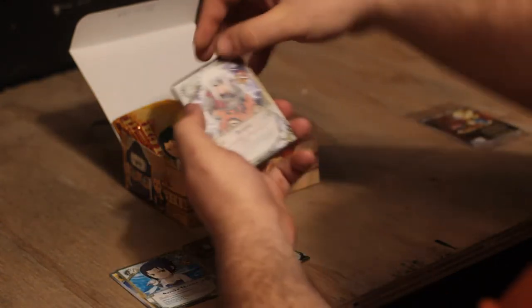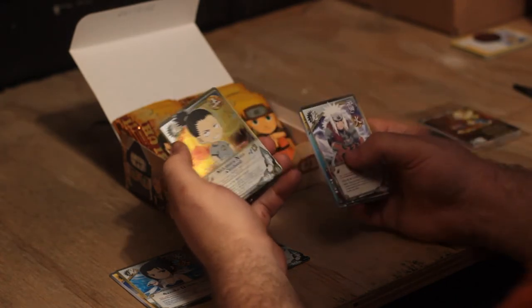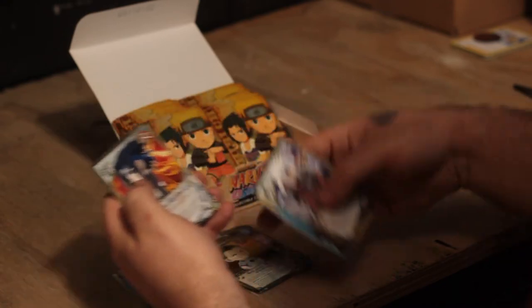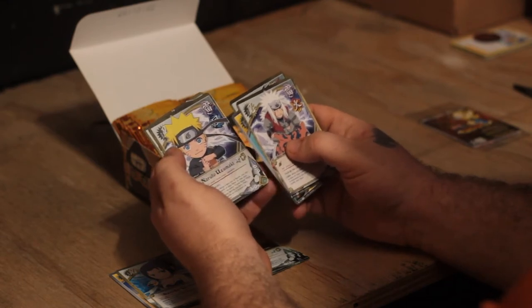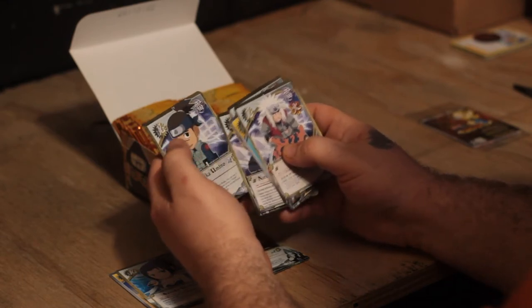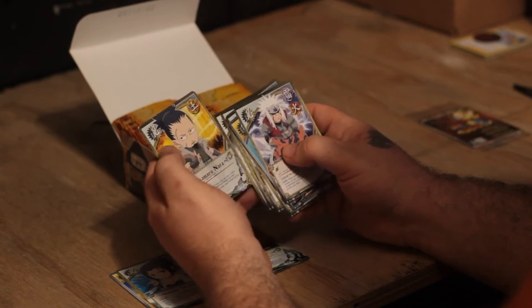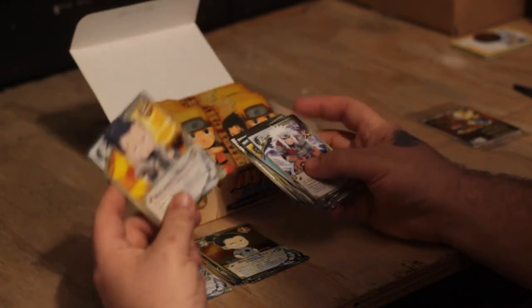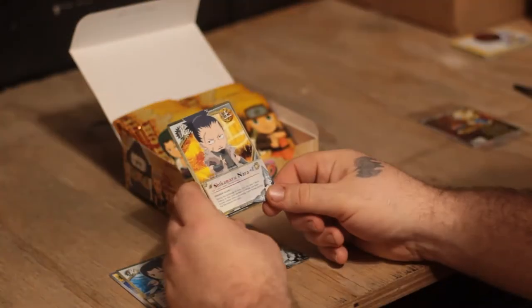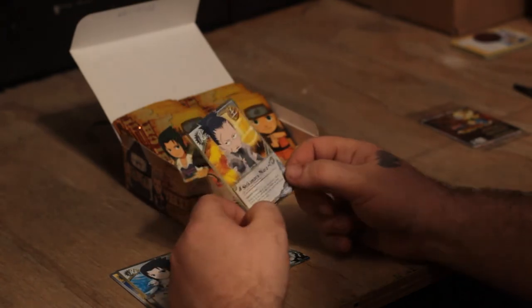Next pack: Jiraiya, Water Prison Jutsu, Shikamaru Nara childhood for our foil. Sasuke Uchiha, Sasuke Uchiha, Iruka, Naruto, Iruka, Naruto, Rin. And that's funny — look, this is a misprint. This card says it's Shikamaru Nara, but that's not Shikamaru, that's Shikaku — that's his dad. It's funny.